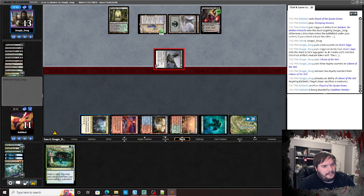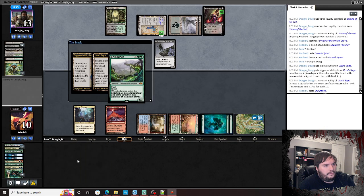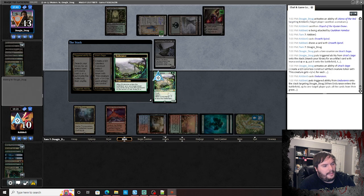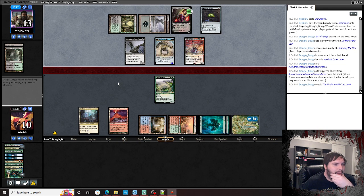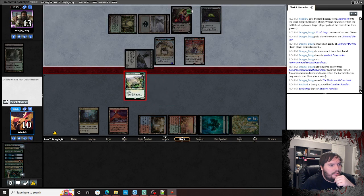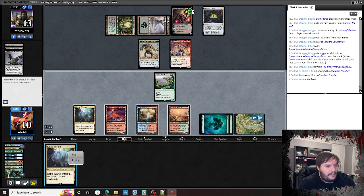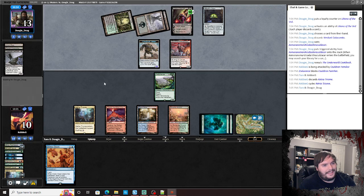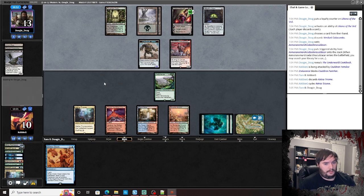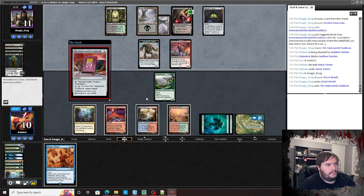Liliana downticks, hits us. Forest, Growth Spiral. Endurance — shuffle your graveyard back in. Underworld Cookbook incoming potentially. Block it — didn't even sack it, makes no sense. I think I have to cycle. I need to go green. I need Scapeshift. Dress Down — see what he does. No Witch's Activation.